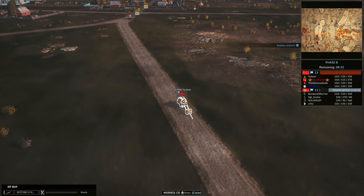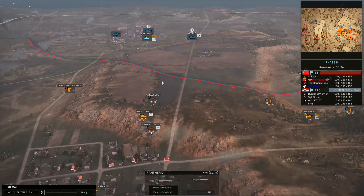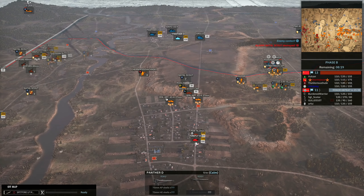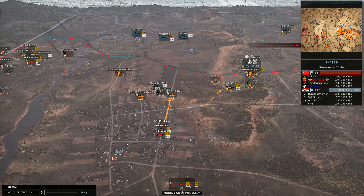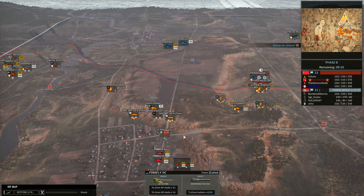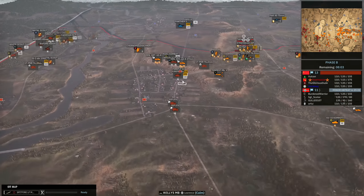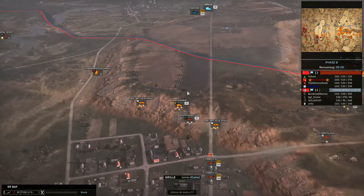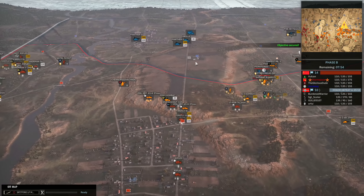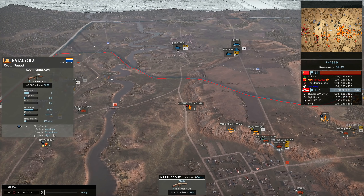I also brought in a 17-pounder to hide in this cover with the dozer so it can engage the Panthers when the Fireflies have to fall back, because I can't just sit there and have an open range engagement with the Panthers — technically the Panthers are better. I need to fire one shot and fall back, not let the Panthers get extra accuracy by firing multiple times. The Natal Scout got popped in one shot by the Griller — that's likely because there was recon or some infantry that spotted them moving forwards. The Natal Scout should have been fine sitting in the open because they have exceptional stealth.